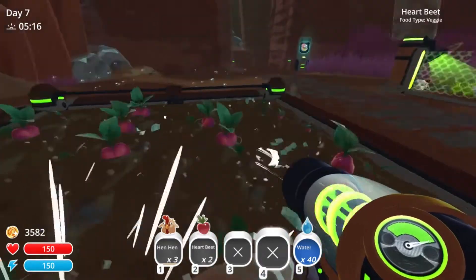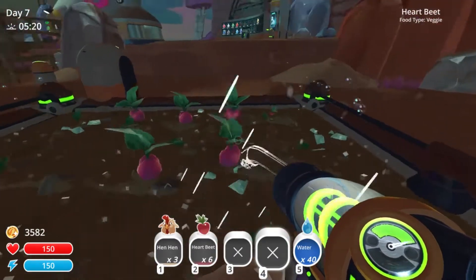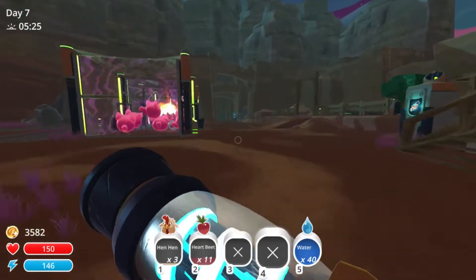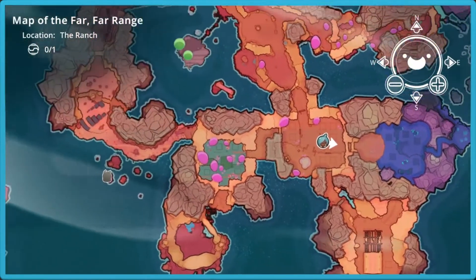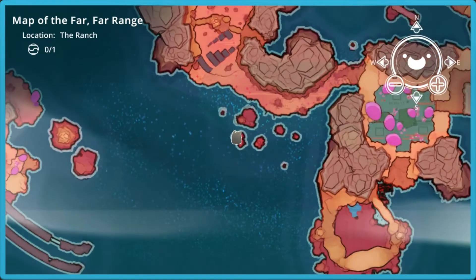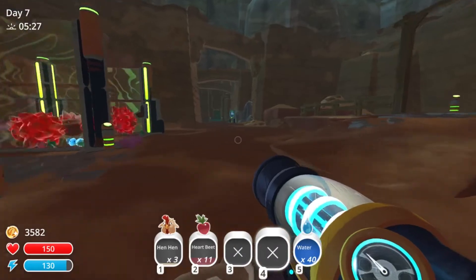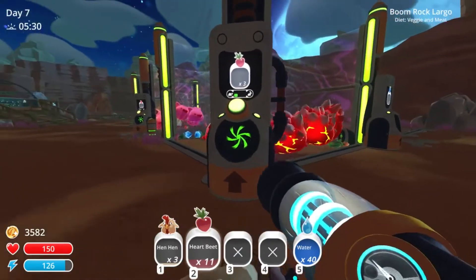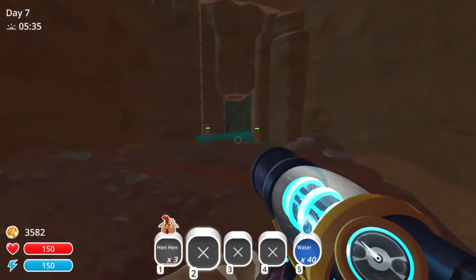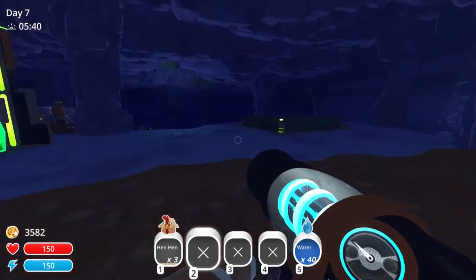In the last episode, we got the overgrowth set up, and we started exploring this tiny little area a bit. There's a Dabby that we need to feed, so let's go do that. As you notice, I have a bit more money now — I haven't spent it yet. I might start saving up for the lab, honestly.